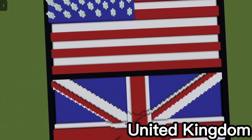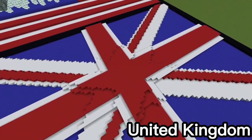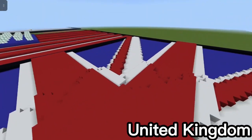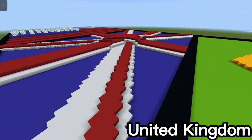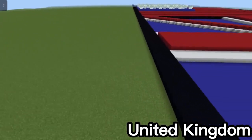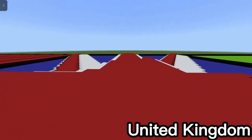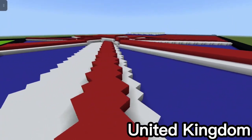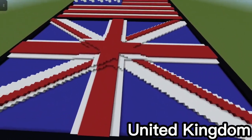The next flag is the United Kingdom flag. I made it by having a blue platform first, making the white cross section, then the red one, and then the plus sign over that — white then red — layered as if it was cloth layering on top.